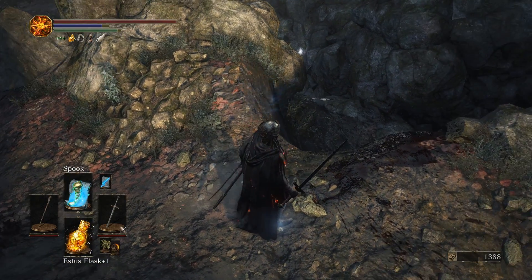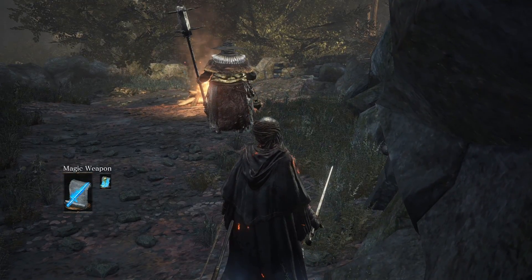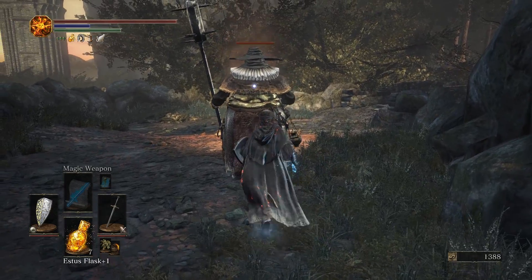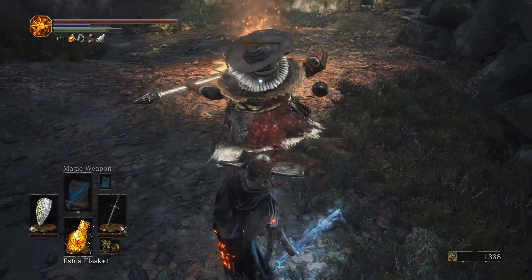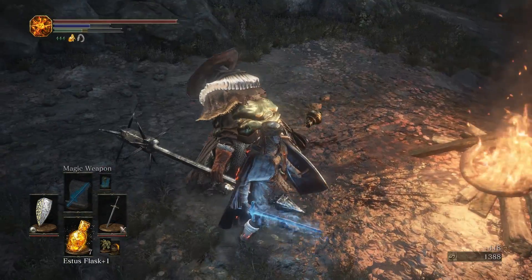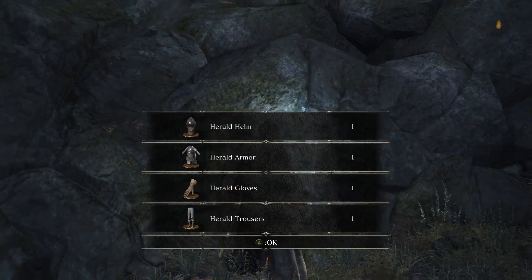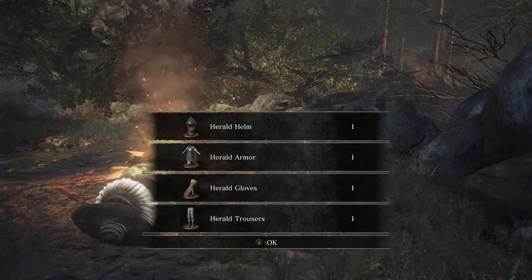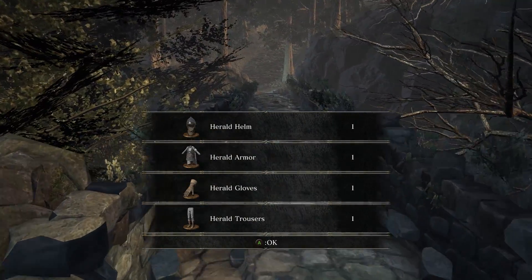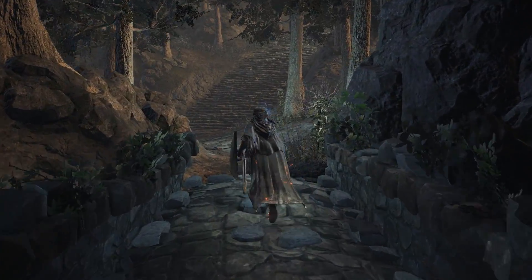Now to deal with the Evangelist. If you cast Spook, you can avoid fall damage and get directly behind her for a backstab. I'll also cast Magic Weapon for extra damage. My favorite combination is the backstab followed up by a charged R2 — does so much damage, so quickly. And then we get the Herald Armor Set. If you started as a Herald, you already have this. If you have any builds that use it, let me know or send me an Imgur link.